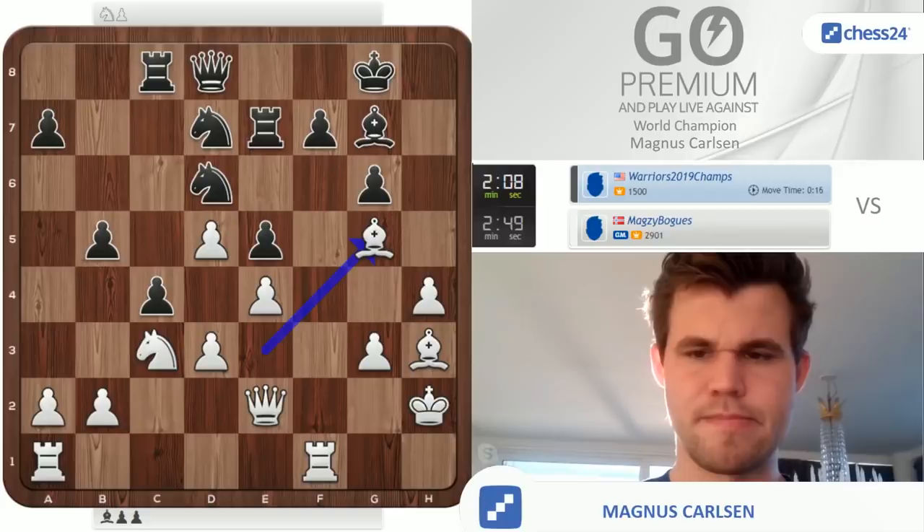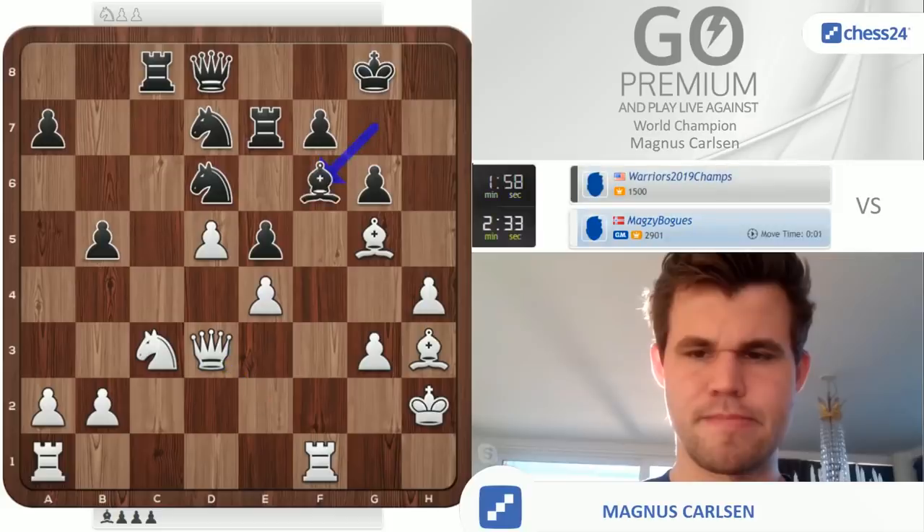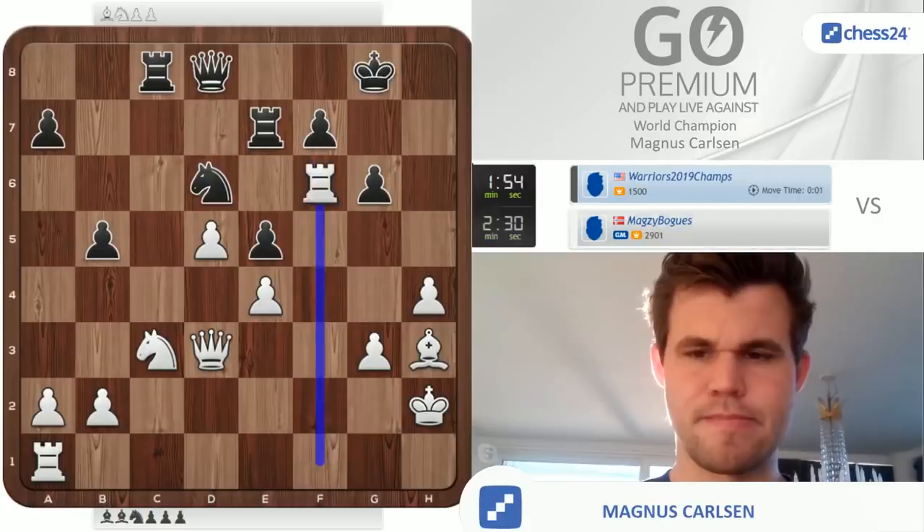I'm trying to force f6 at least, then I get bishop to e6 after... Oh, that was actually quite clever. I can't play bishop b7, d7 — yeah, I just lose a piece. Now after f6 my queen wasn't going to g4 and h5, so it would have been a little less dangerous for him.